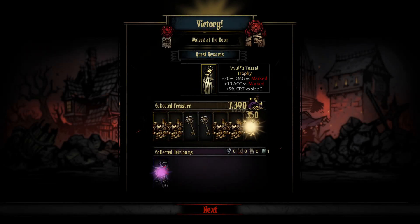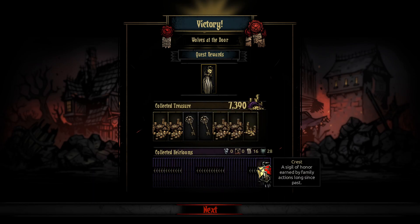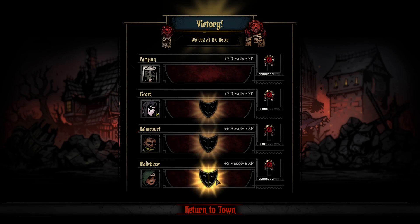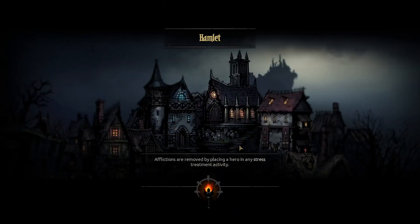Raise a hero to resolve level six. Raise four heroes to resolve level six. Lots of stuff. We've got this as well - plus 20% damage versus marked, and accuracy versus marked, and 5% crit to size two. That'd be good for my bounty hunter and probably the highwayman. All at level six, which is max. Plus 10% damage versus average 50. I need to look at his abilities about the rangedness of them.